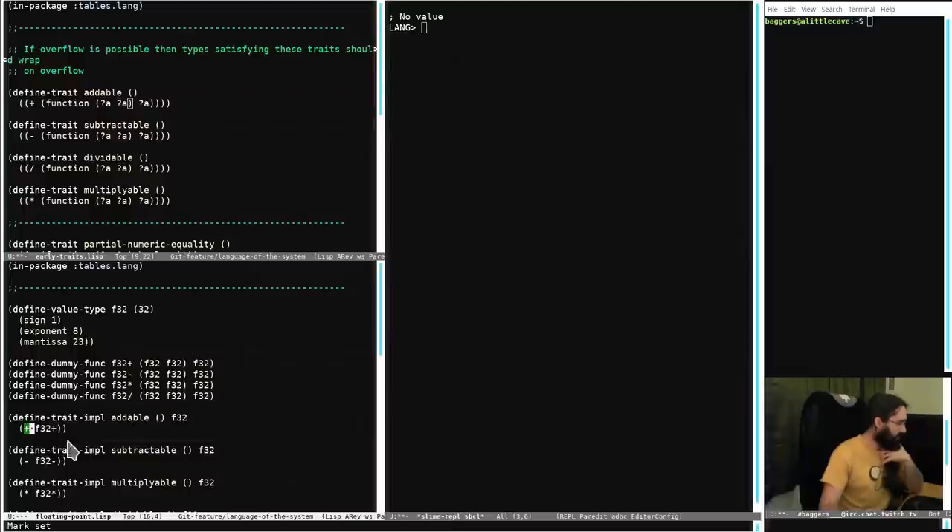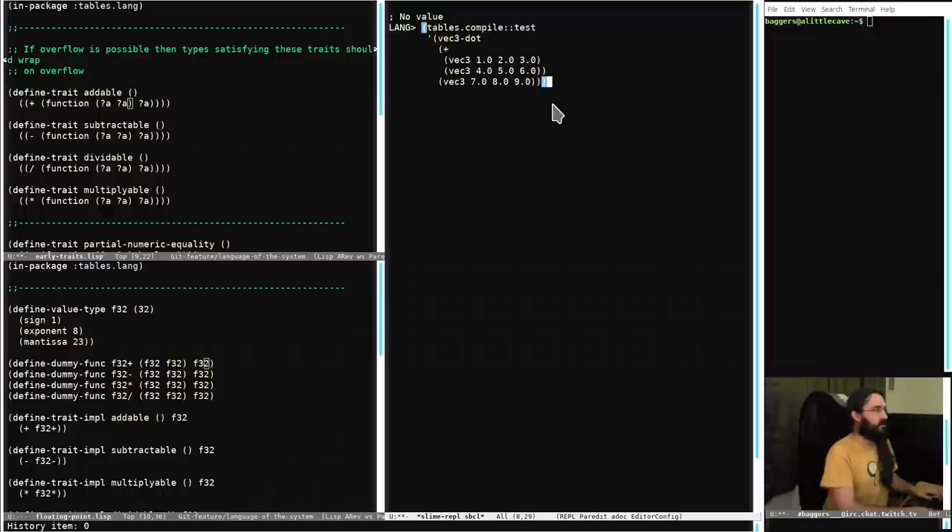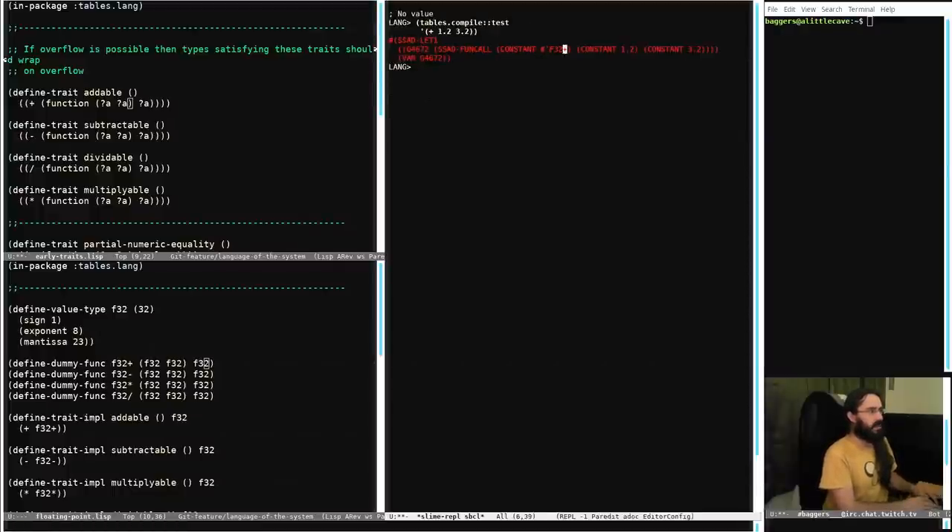Then down here, this is how we implement a trait: you define a trait implementation, say I want to implement addable for this type which is float 32-bit float, and to satisfy addable my implementation of add is f32_add. You can see that the types are going to line up. So when it compiled - here it's calling the function f32_plus which is the one we specified when satisfying addable. This is the type-annotated and slightly optimized version after going through a few optimization passes.